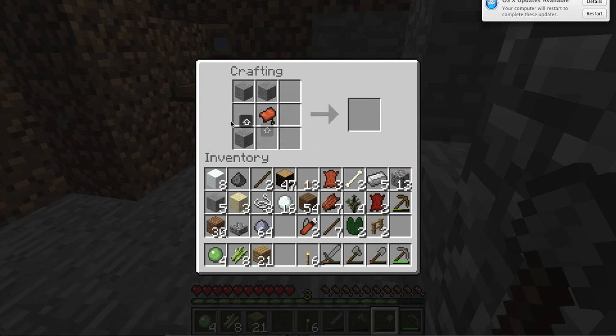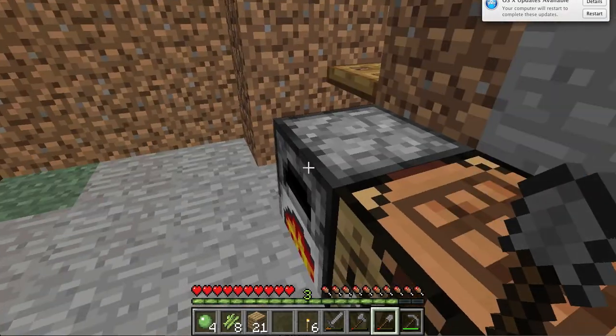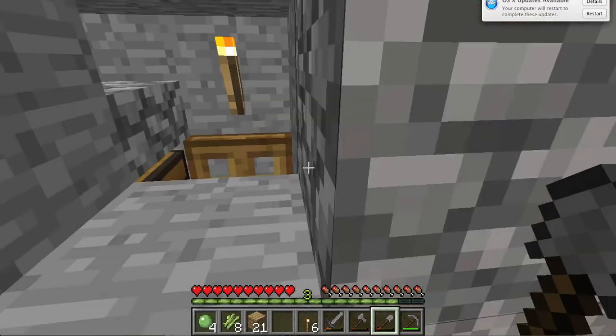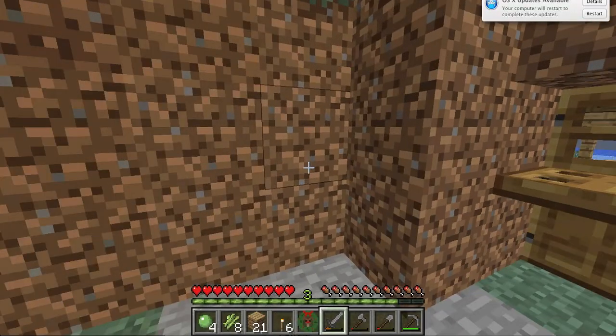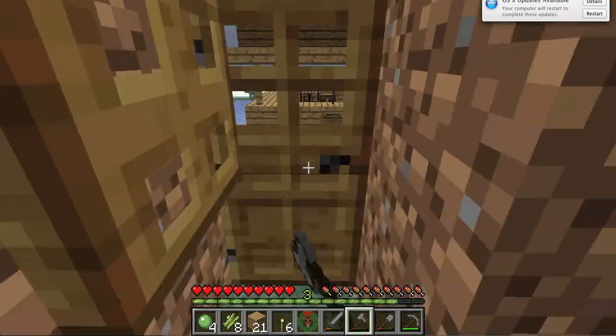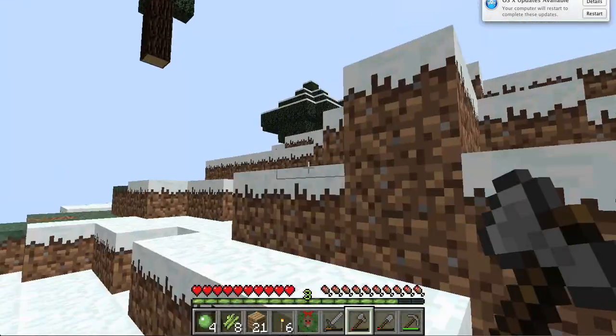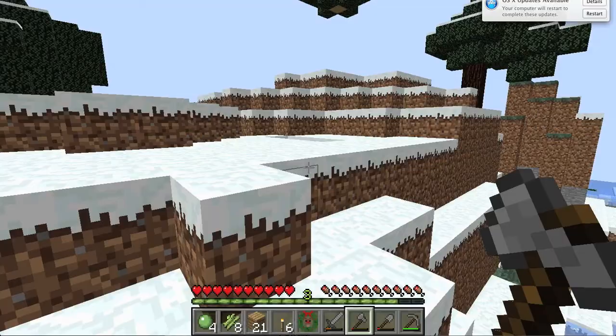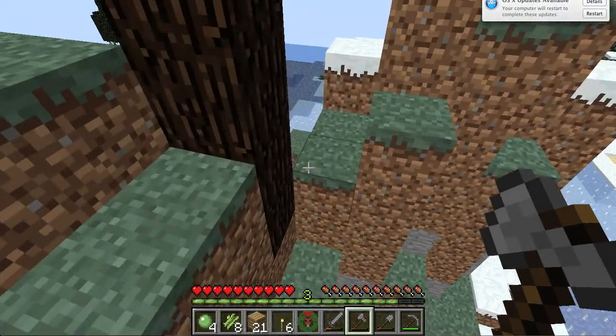But I'm not going to use those, because in my chest over here I made one on the video that failed. How you craft it is you get saplings. If you guys remember, I had a whole bunch of trees up here — now they're gone because of my timber mod. I have timber mod.